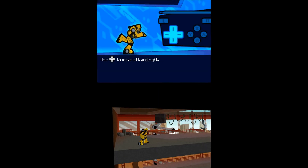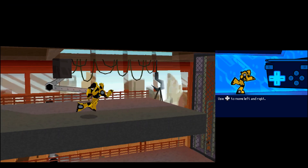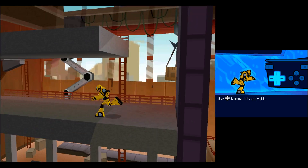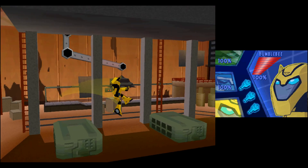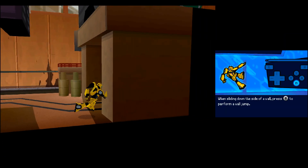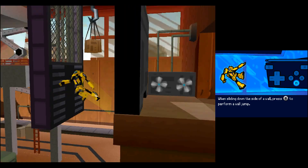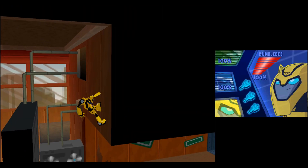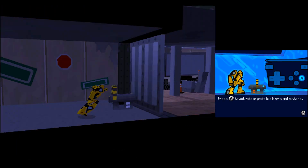Use the control pad to move left and right. Press the B button to jump. When sliding down the side of a wall, press the B button to perform a wall jump. Press the A button to activate objects like levers and buttons. You can also activate these objects by touching them on the touch screen.